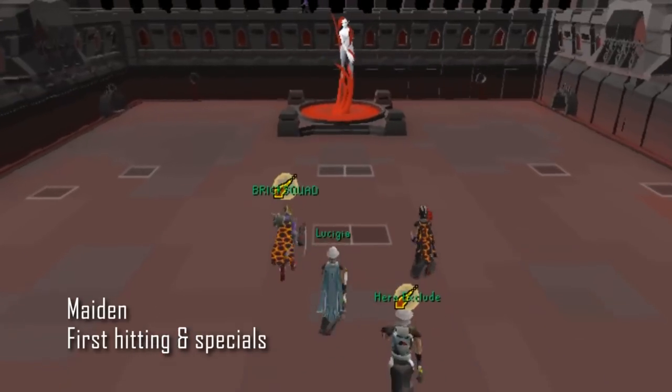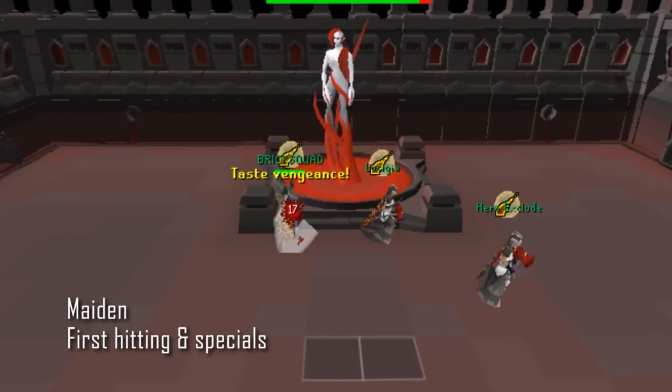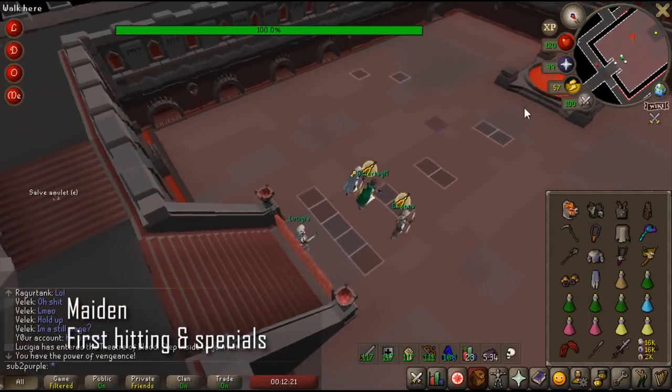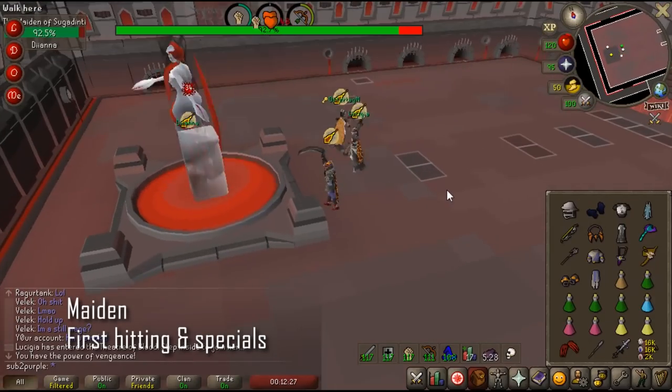Let's get started with Maiden. When you walk into Maiden, you obviously want to pray mage. You want to T-Bow or use any long-range weapon as a first hit. When you get up close to Maiden, you want to use your special attack if you have a hammer. If you have a BGS, you want to melee or T-Bow or blowpipe a few times until the hammers land, and then use your BGS.